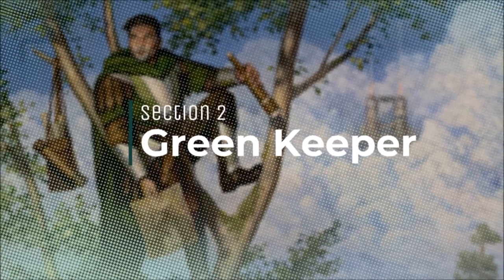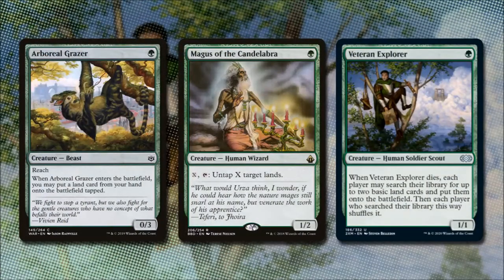We are also going to use some creatures to help us get additional lands in play. Arboreal Grazer costs 1 green, has reach, and when it enters the battlefield we may play a land from our hand onto the battlefield tapped — it's a 0/3. Magus of the Candelabra costs 1 green and is a 1/2. If we pay X and tap it, we untap X target lands. Once our lands tap for extra mana, we can tap them, use half that mana to untap them, and tap them again, essentially tripling the mana we get in that turn — an amazing effect.